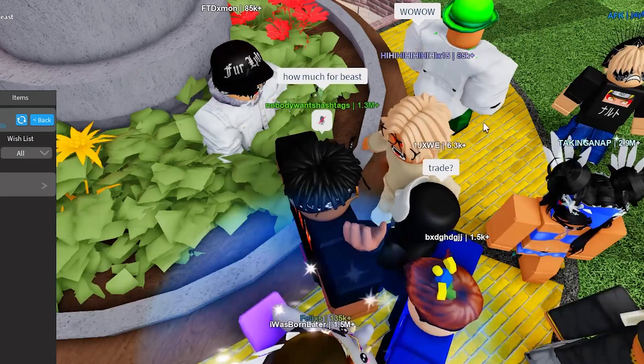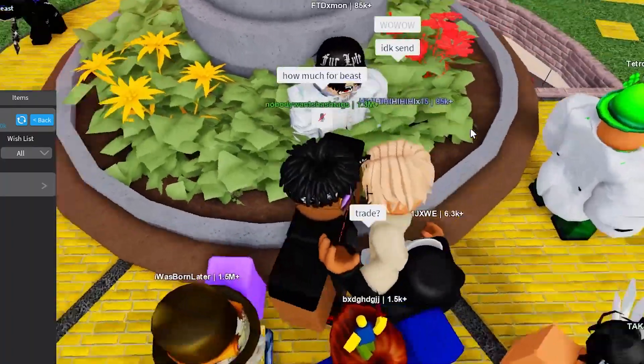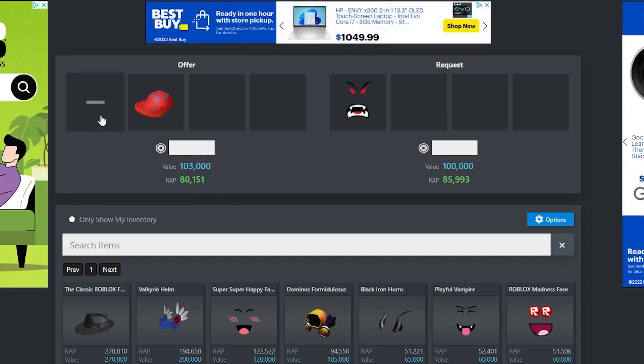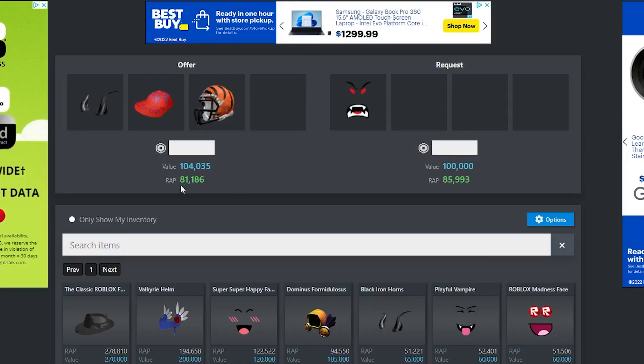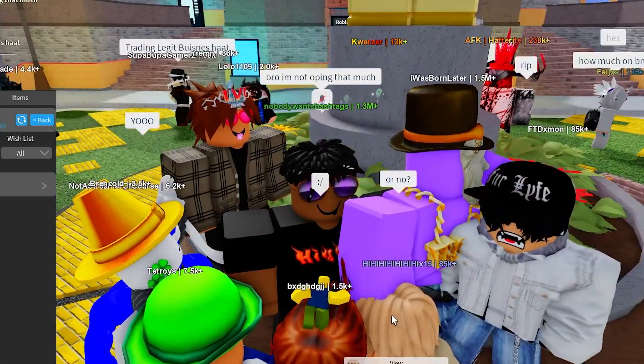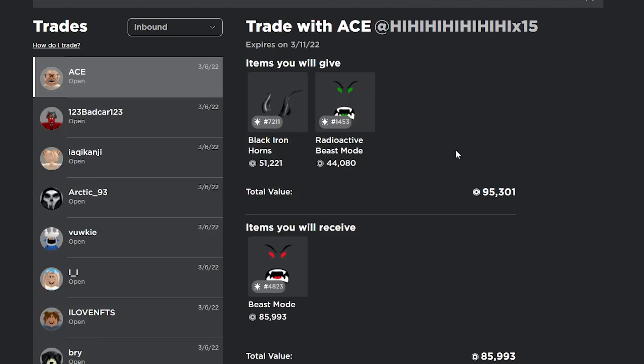I just found a guy with the Beast Mode so I'm going to see if I can upgrade into it — it's a really nice item. I'm going to send him the Black Iron Horns, the Super Duper Fly Cap, and the Cincinnati Bangles Helmet for the Beast Mode, overpaying about 4k. Another guy asked if I wanted to do two Playful Vampires for his Beast Mode, but he sent a trade where I overpaid 15k, so I'm just going to decline that.